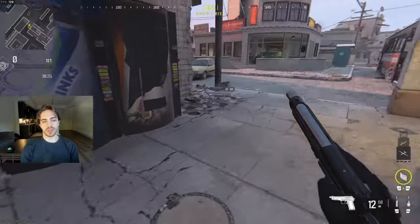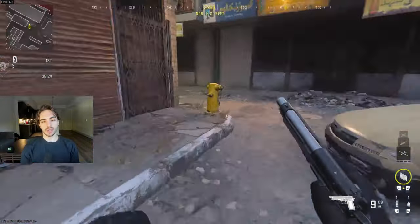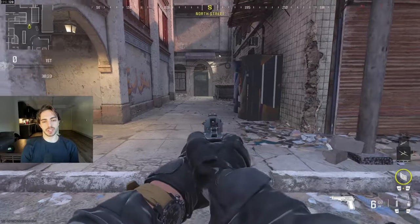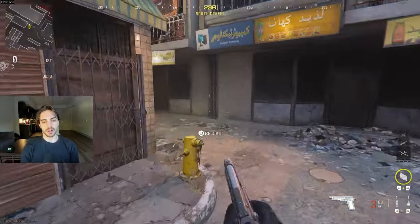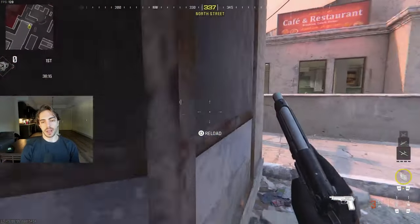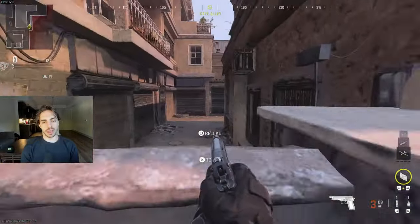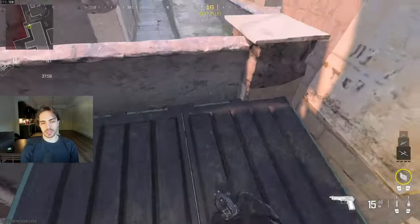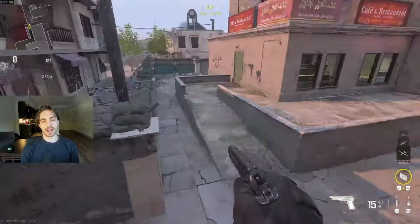Moving on to this cut over here, this is going to be Short, and then this one is going to be Long. So we just have two opposite callouts for these two different cuts — they're coming Short means here, they're coming Long means here. And then lastly, over here in the back we're just going to be calling Back Alley. With this new area of the map, this is going to be Hop, and that's Back Alley.